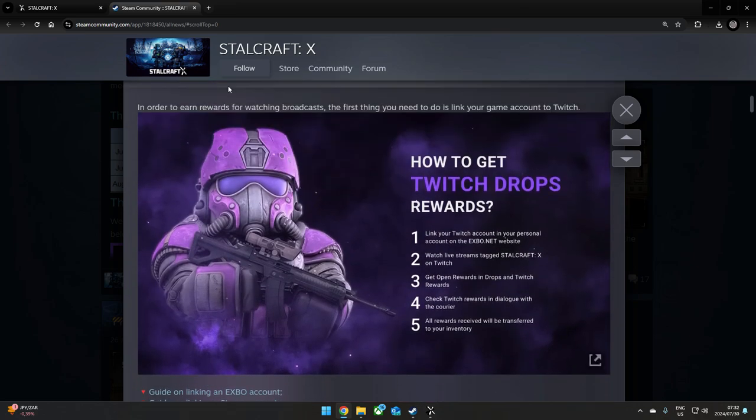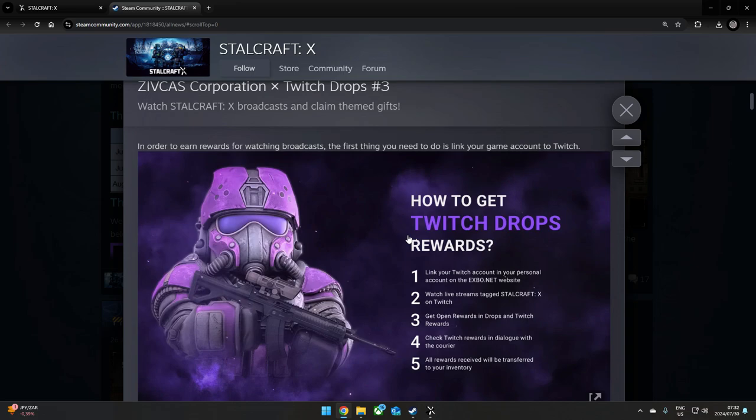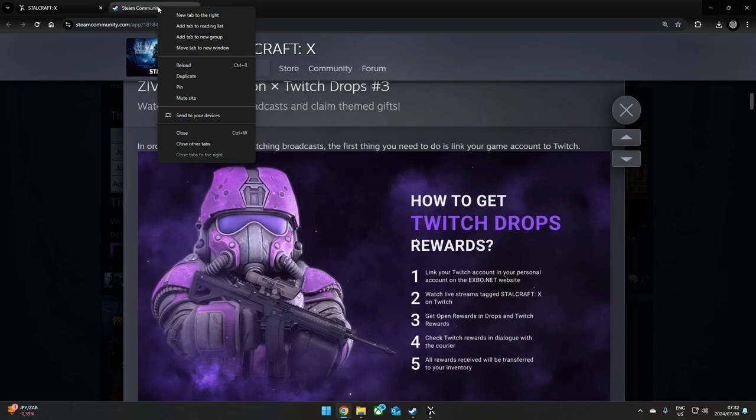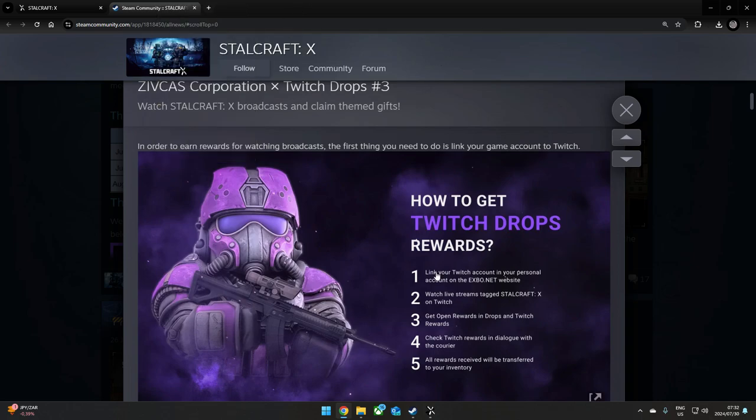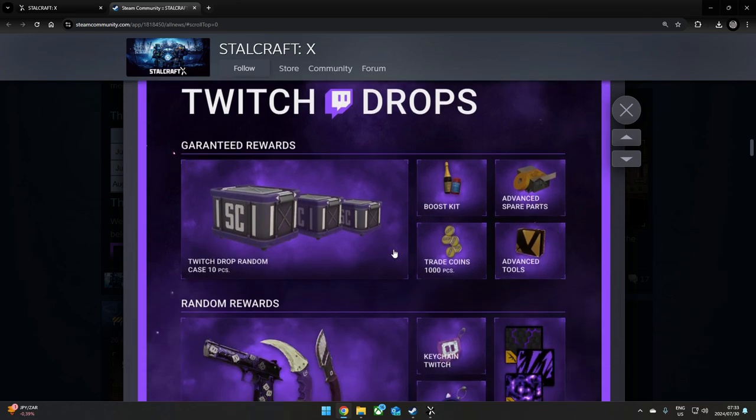Once you've done that, open Twitch.tv and watch any channel for Stalkcraft X that says 'drops enabled.' All you have to do is watch for two and a half hours. If you're going to leave it in the background, right-click and say 'mute site' — do not turn down the audio on Twitch because it will stop you from getting your drops.